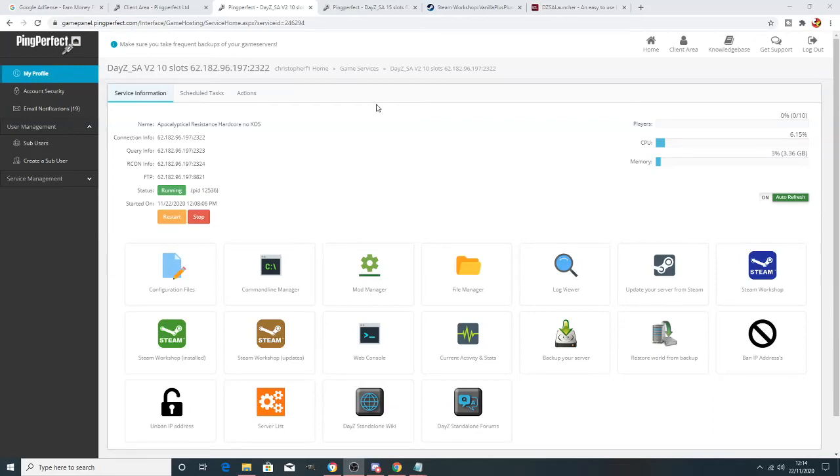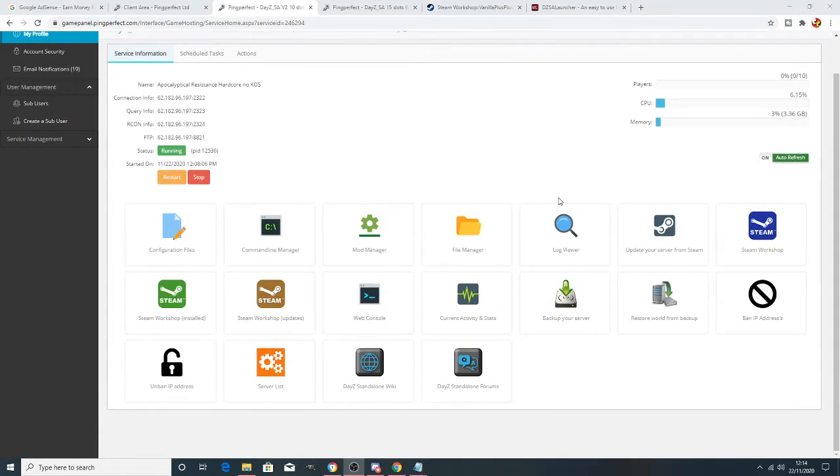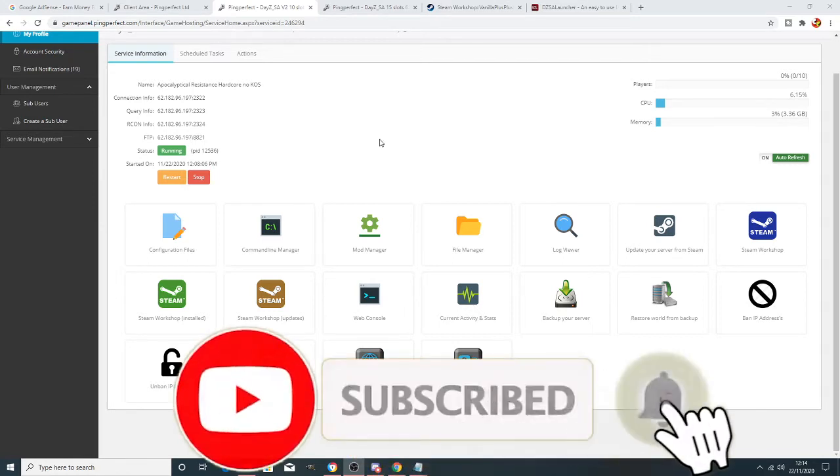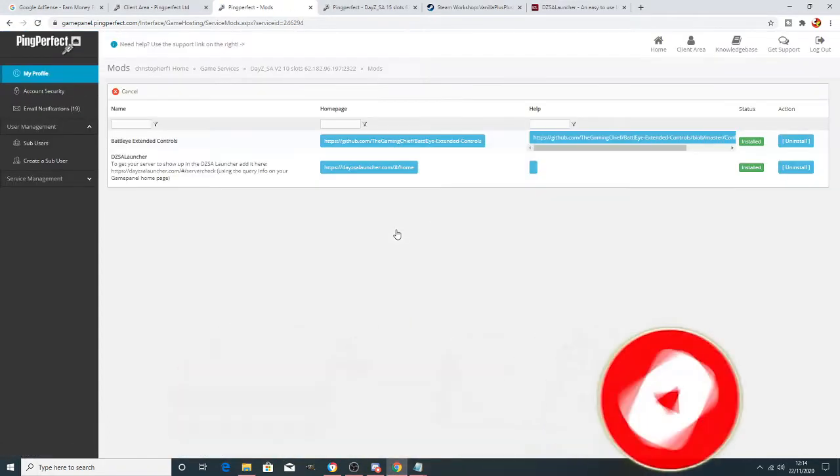In this video we're going to go through the basic setup of a DayZ server. This is going to cover everything from the start when you initially get it from Ping Perfect, to adding a few mods, changing the schedule, and how to change the server name. We're going to start with the basics — if this looks like something you're interested in, stick around and hit that sub button.